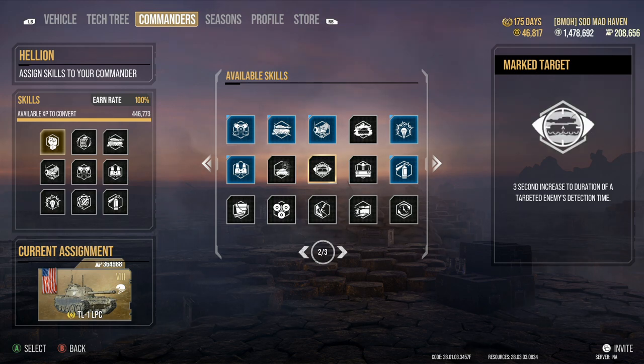Marked Target — 3 seconds increase to the duration of a target enemy's detection time. I recommend this perk for light tanks. Depending on your medium, the M48 Patton, M60, M46 Patton, and the Leopard 1 could all get away with running Marked Target. There are also a couple of tier 8s and tier 9s that this could be really beneficial on.